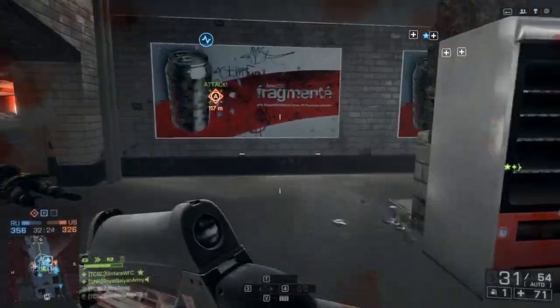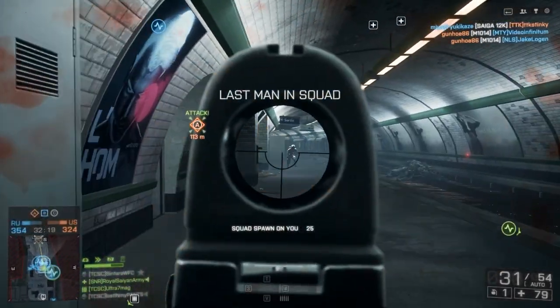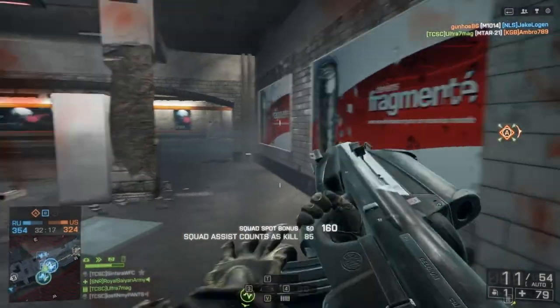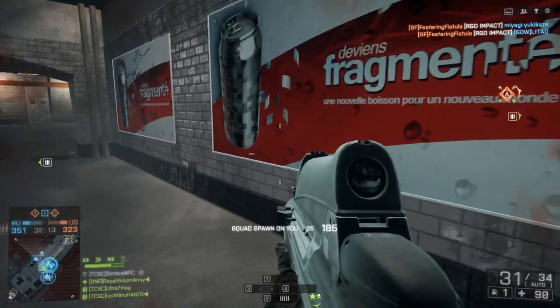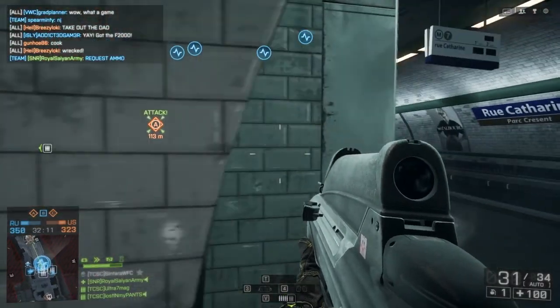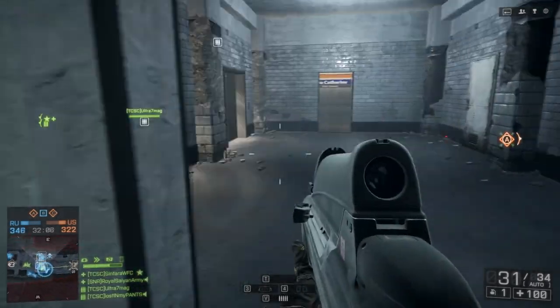If you like the F2000 better, then do it. I did pretty damn good with the F2000 as well. But if you don't like having to manage that recoil, you can go with the shotgun. I don't think you're a noob just because you run around with a shotgun. Yeah, it can one-shot people, but that's kind of the point of the gun, isn't it?